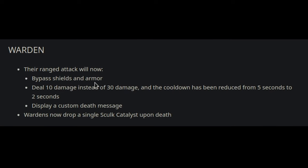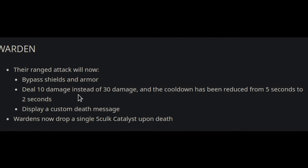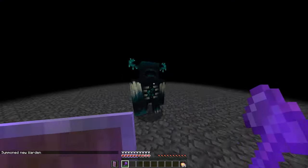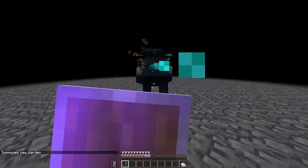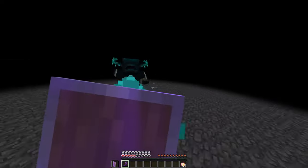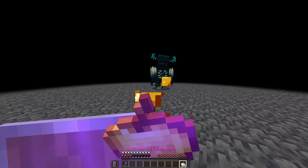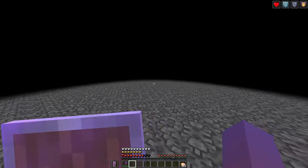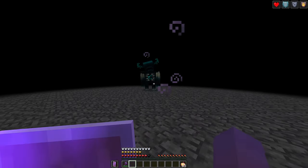The Warden got an update, so I guess it's only fair that we fight him one more time. The Warden has this new attack now where he charges at you — it's kind of a ranged attack. If we stand far away, he can hit us from pretty much anywhere, and it goes through shields, so this shield isn't even going to help.